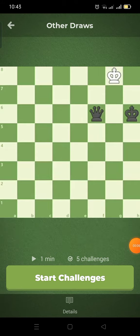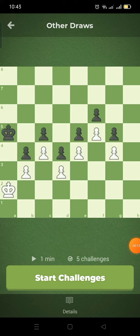Stalemate is just one of the possible ways to end the game in a tie. Another way is to simply agree to a draw. This might happen if neither player can see a way to victory. One person offers the draw, and the other can accept or decline.